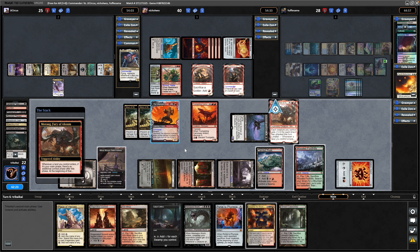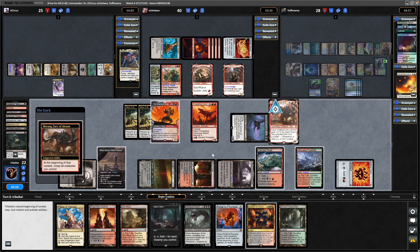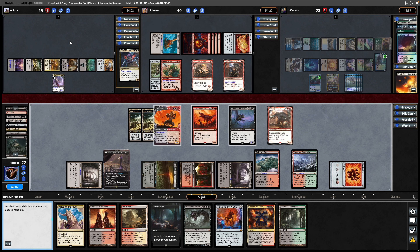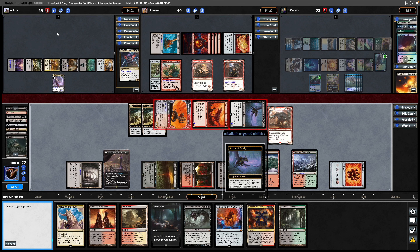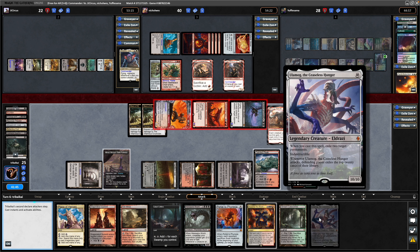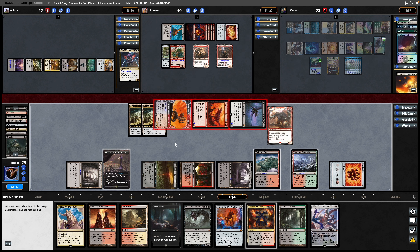Anyway, we get Moraug into play, play the fetch into it. I suppose I might as well have swung in with the Trumpeting Carnosaur as well — can do that now. So untap all the creatures and continue in over here. Swing in at Zoraline with everything, triggering the Archon again pointed at this player — just trying to bully Zoraline and Maze of Ith out of the game at this point. We draw into Ulamog, the Ceaseless Hunger, which we'll probably be able to get down with Cabal Coffers next turn.